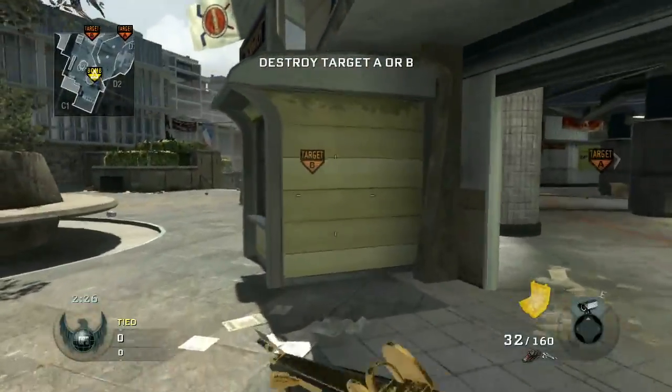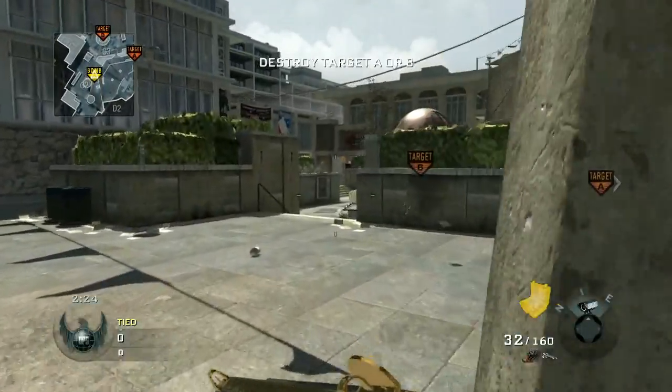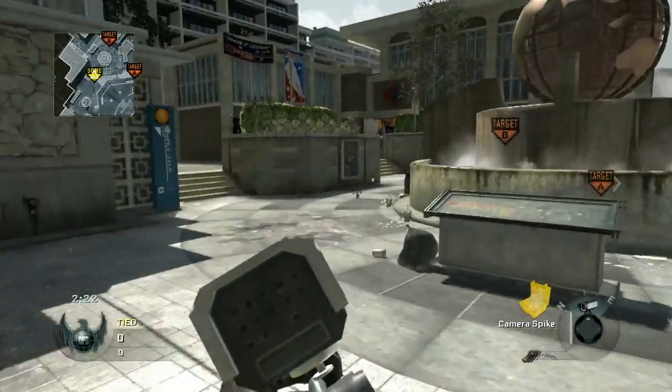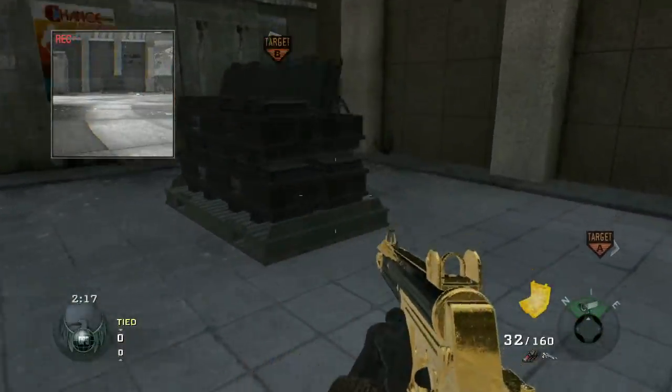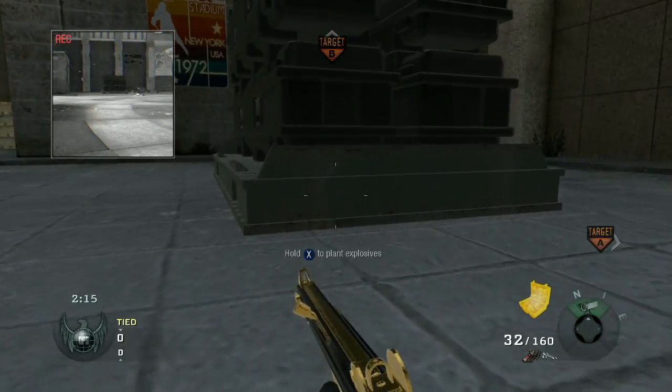All the bomb sites I'm going to show you guys today are on B, and the reason for that is A is just full of campers and it's hard to get over there. So I'm going to stick to B — if you guys have a spot on A that's great, but I like to use B.